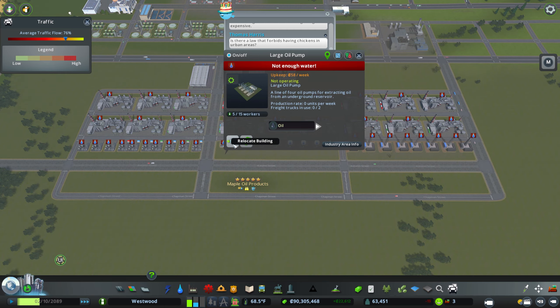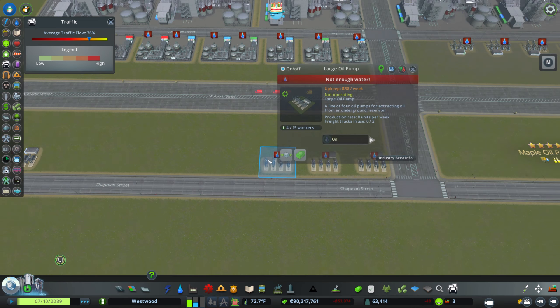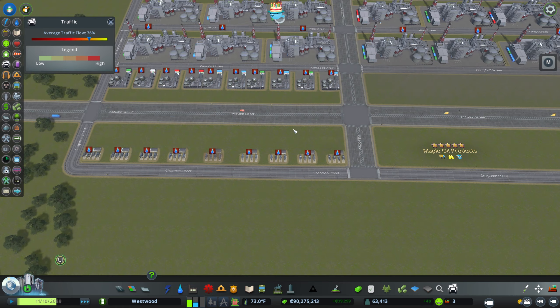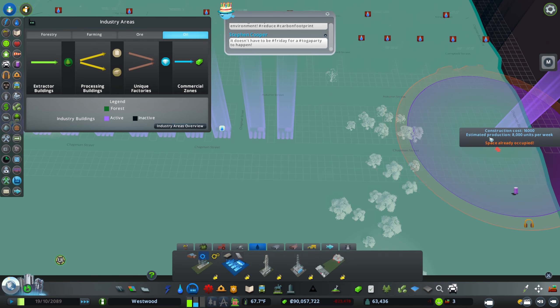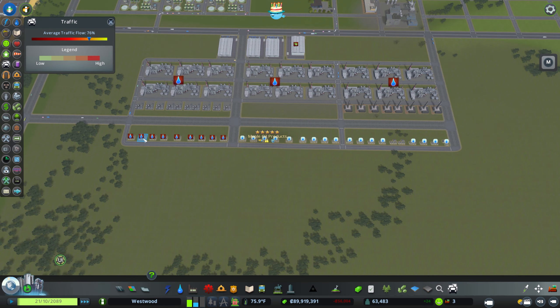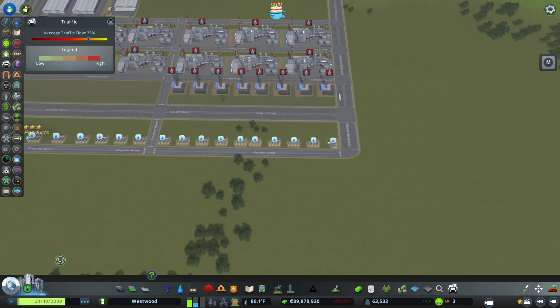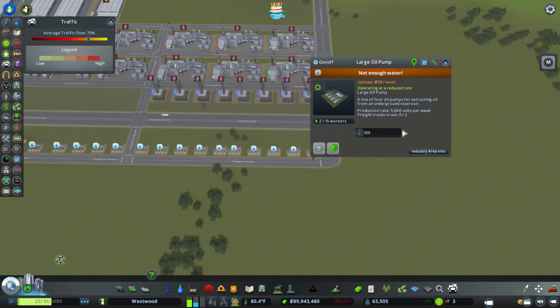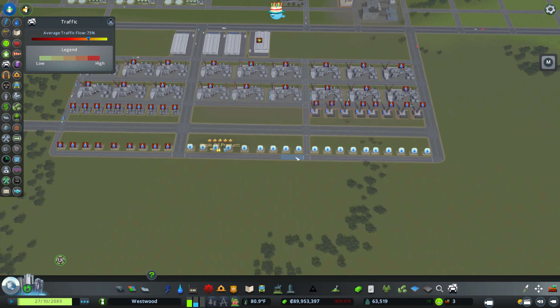Let's get our large oil pumps in place. These sections all have 9 each, and one section I was able to get 10 in because it's a little extra. That gives me 28 total, and I want 30, so we'll probably wind up putting just a few more alongside this road here, maybe offset in the middle.